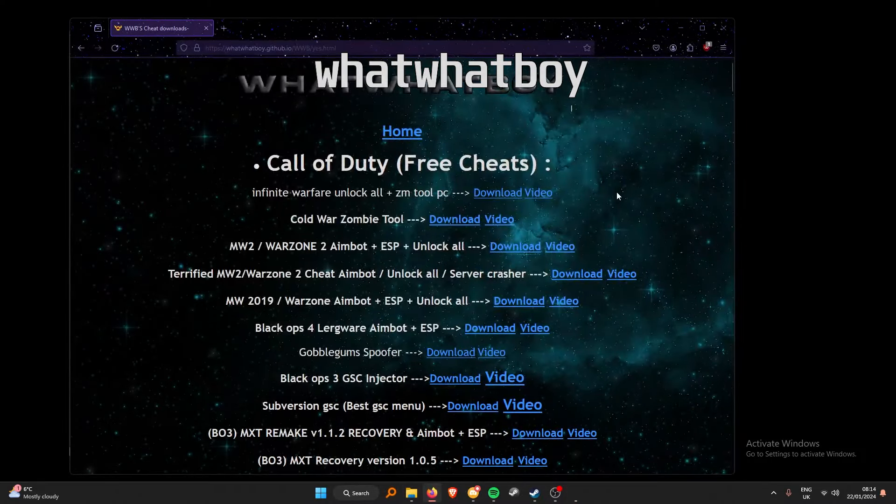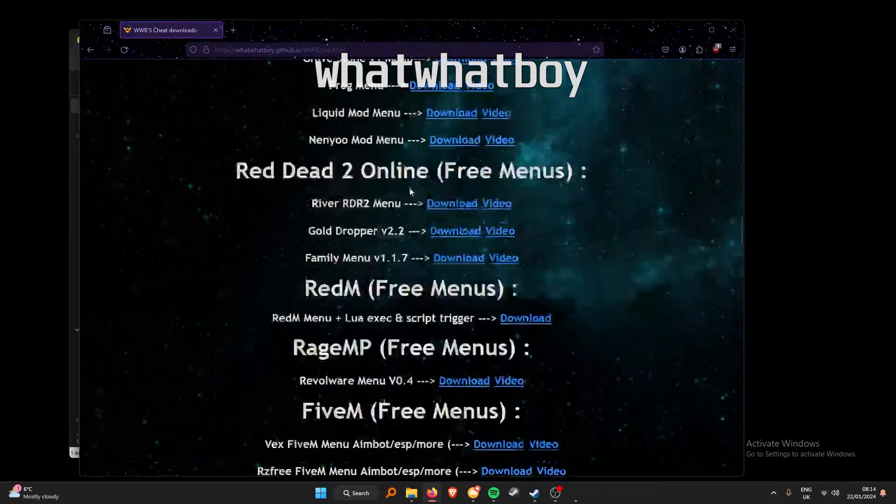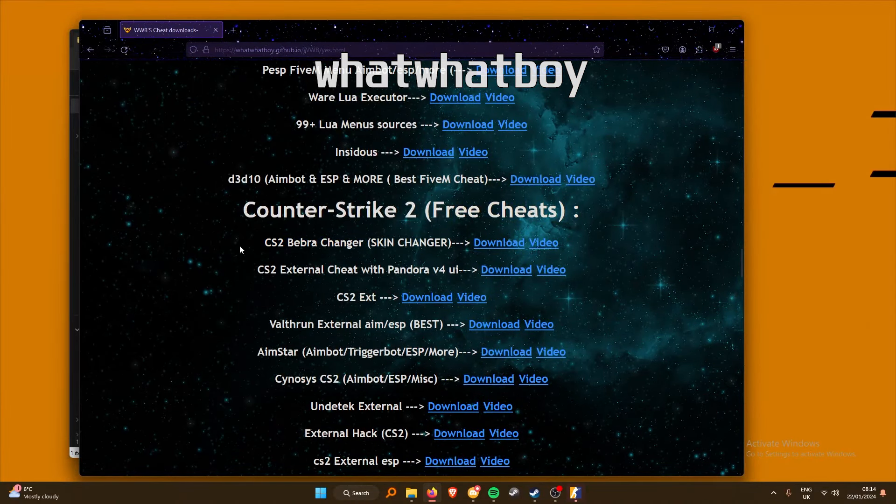If you want to download this, head to the description below and it will take you to my website. Once you're on my website, head all the way down past the Red Dead and GTA section and you will find the Counter-Strike 2 section right here. You can also download a skin changer if you want one.